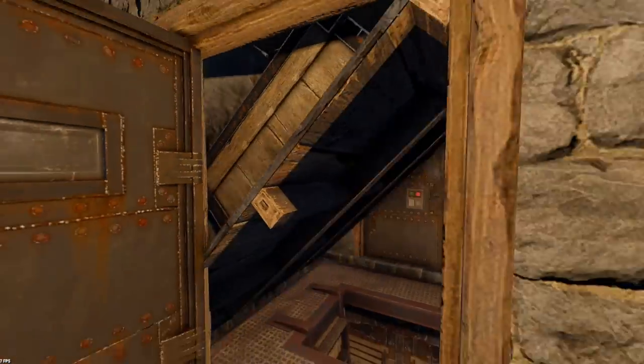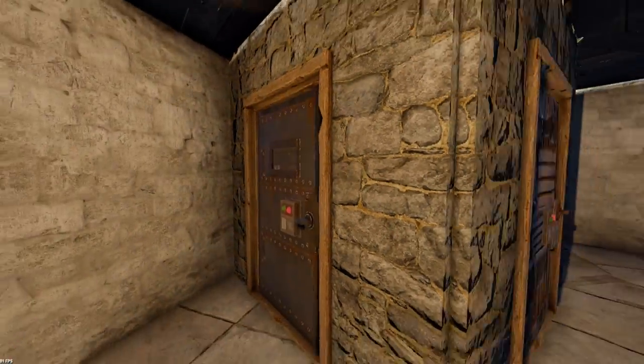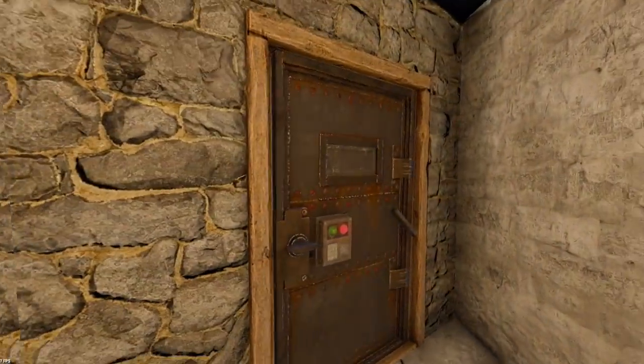This is where the secret boxes are placed — one there and one also over here.